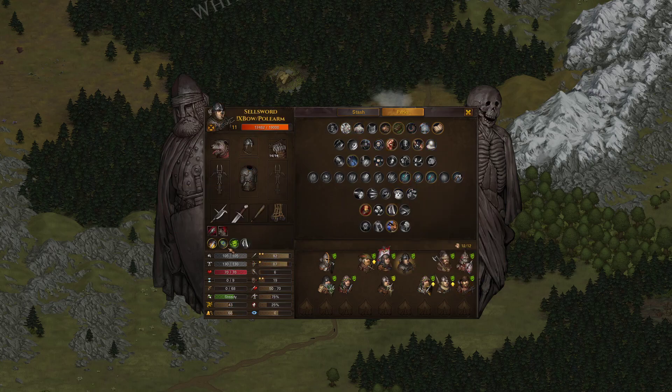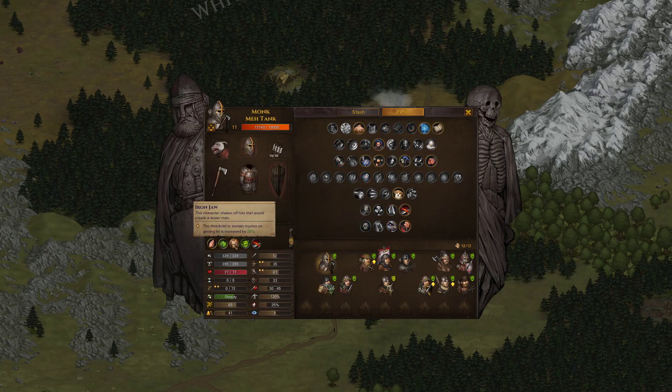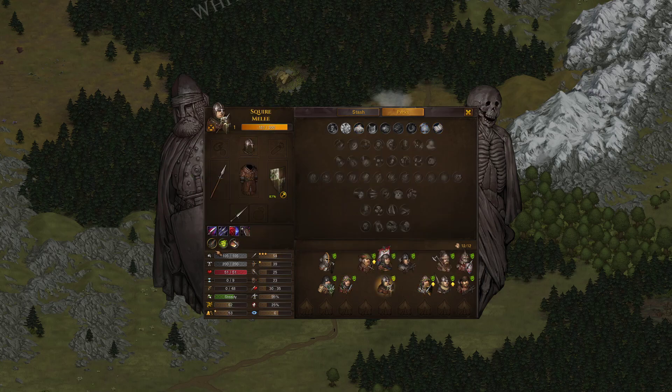The tiny Thief with the amazing stats. The cocky Sellsword. Sir Conrad, obviously. All these guys have some interesting characteristic. Even the Monk has Lucky and Iron Jaw. The Fisherman's kind of boring. The Soldier is Bright. The Squire doesn't have anything except his 3 stars, which is kind of a trait. But this Houndmaster is very generic.